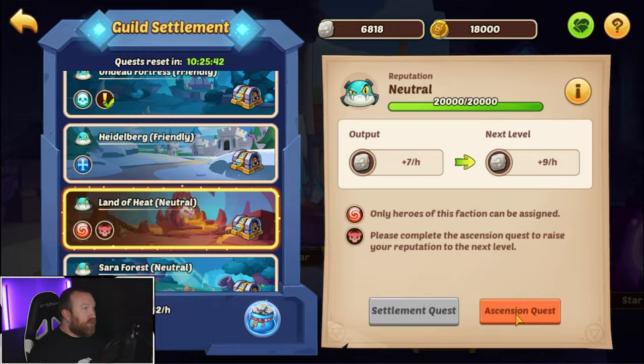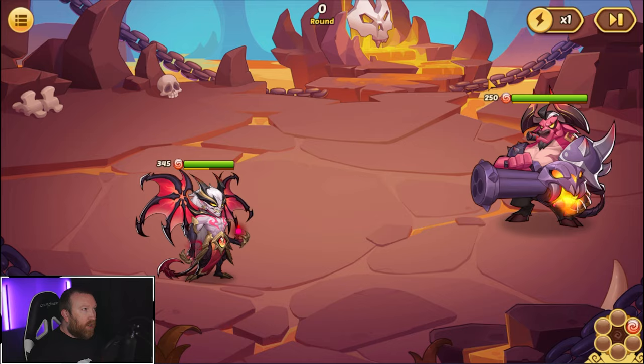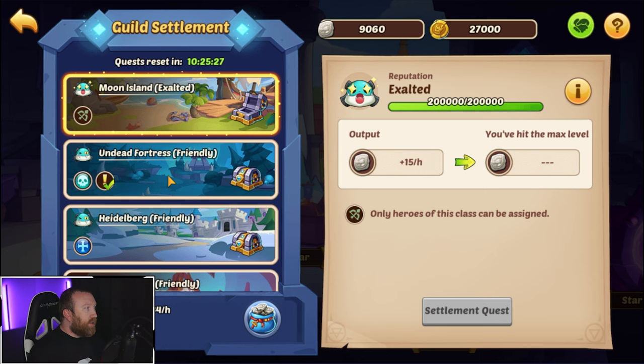Let's jump on over to Guild Settlement - we've been needing to do this one for a while. Now that he's V3 he could be strong enough. V3 is exactly what we needed to advance that, so that's cool. We got the abyss one going up further.